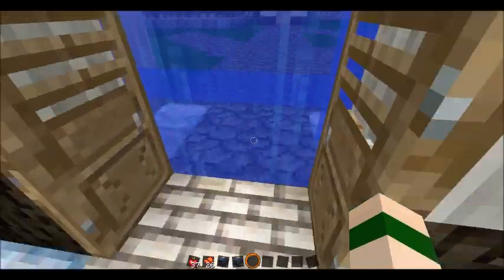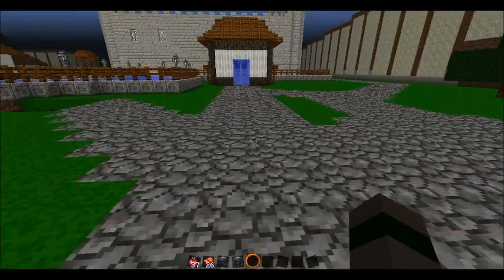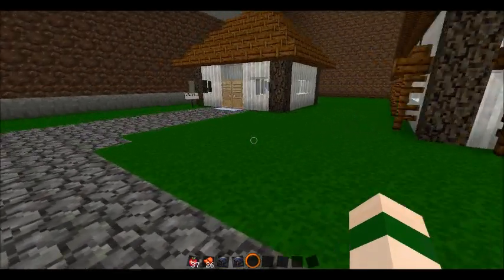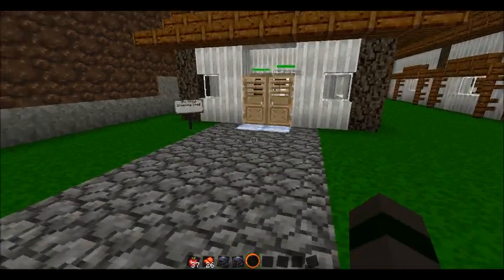When you're breeding a horse, they have to be eight blocks away from the player and other horses. That's why I've built a separate little shed over here as the breeding shed.